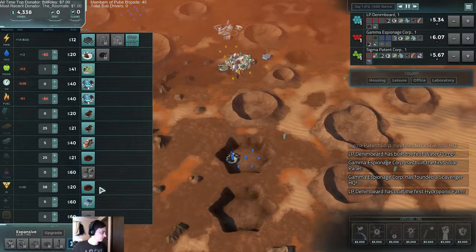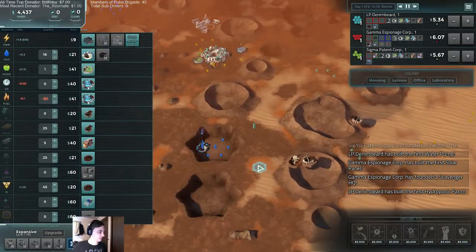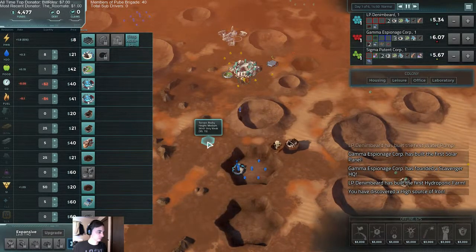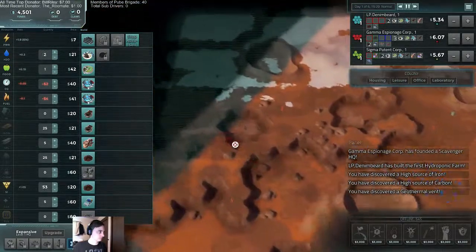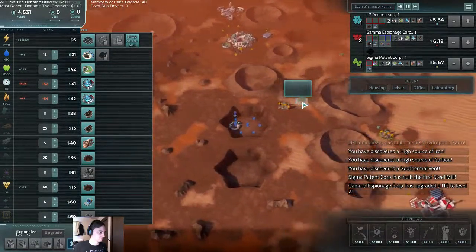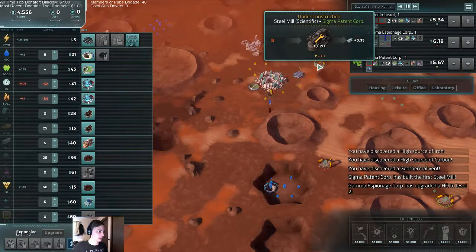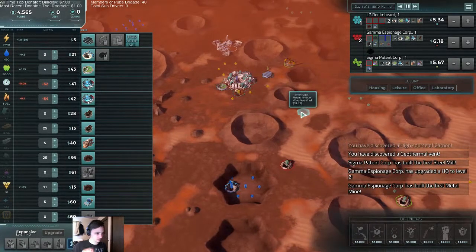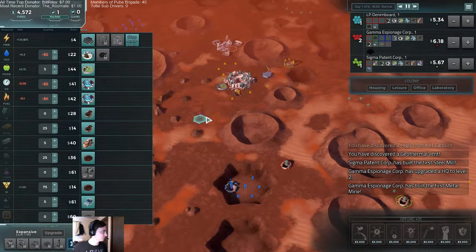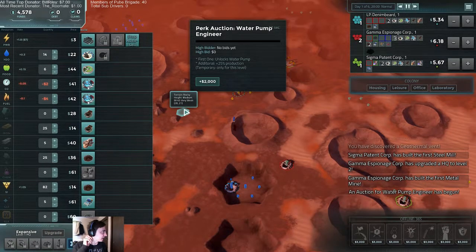I want to grab this — can't yet, he's gonna get it. It's okay. High levels of iron found. High levels of carbon found. So we've got a lot of carbon and a lot of iron up here, which is fine. We'll start mining that shortly. Right now we've got silicon and I think we should be converting that into glass as quickly as possible. They put the steel plant right on top of the iron. That's good.